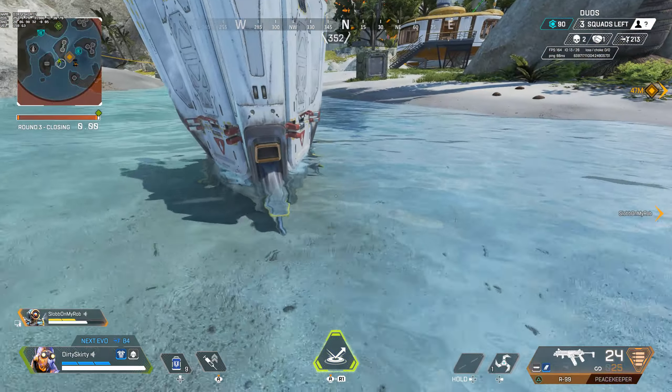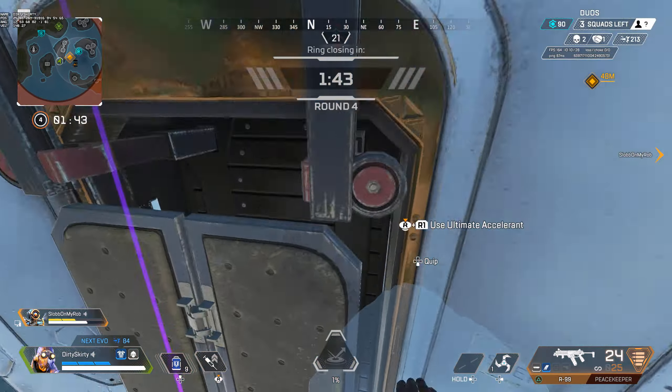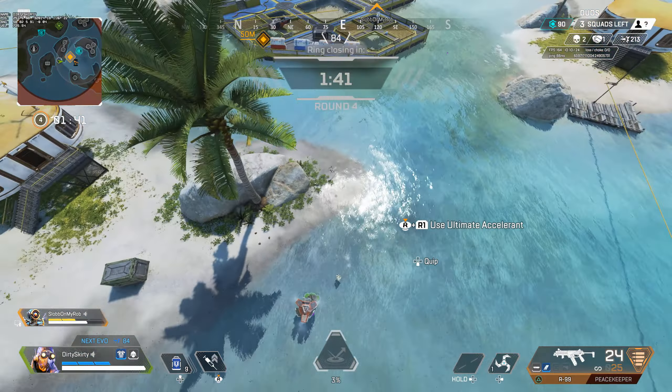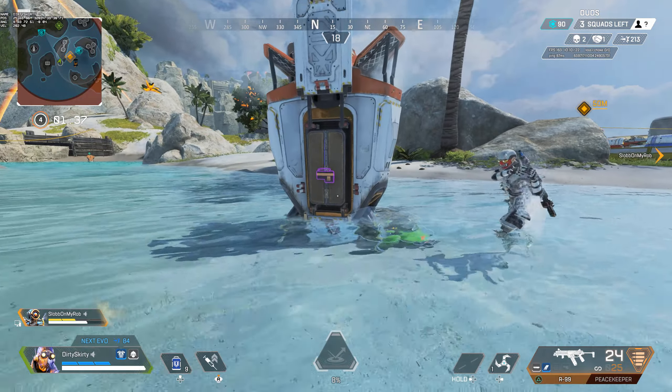Pick one side of the care package and throw a launch pad underneath it. Now head to another side of the care package and jump at it as if you are trying to climb on top. Hold forward and let yourself fall to the ground while the climbing animation is active.